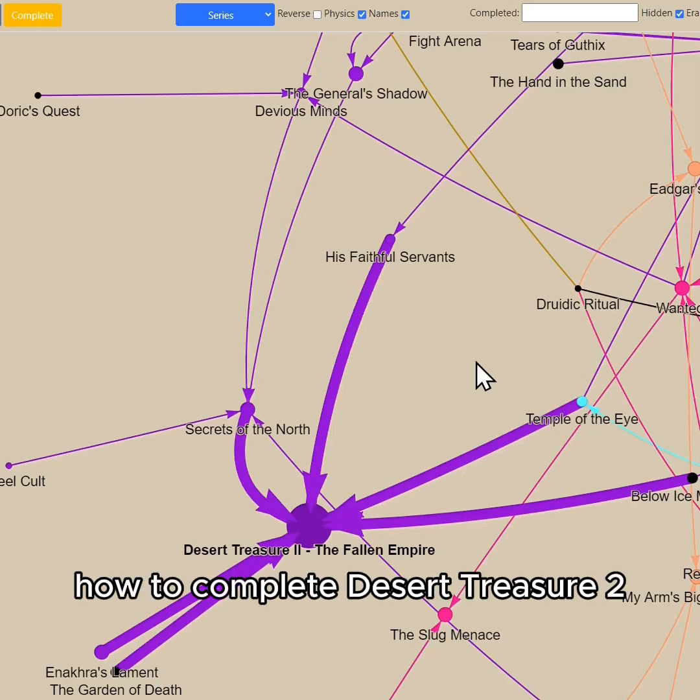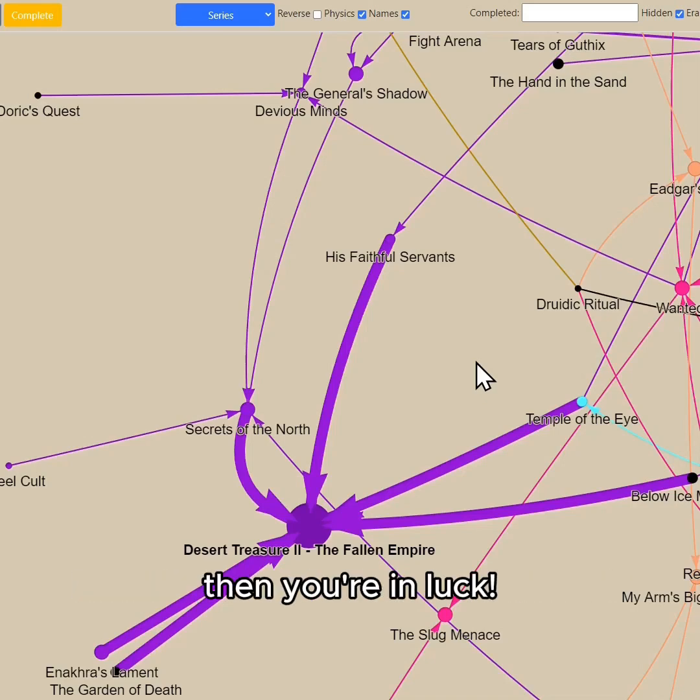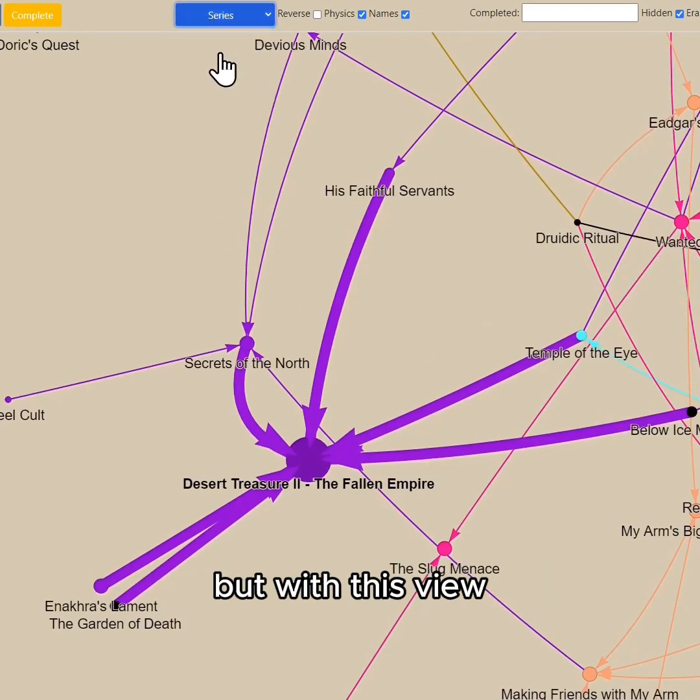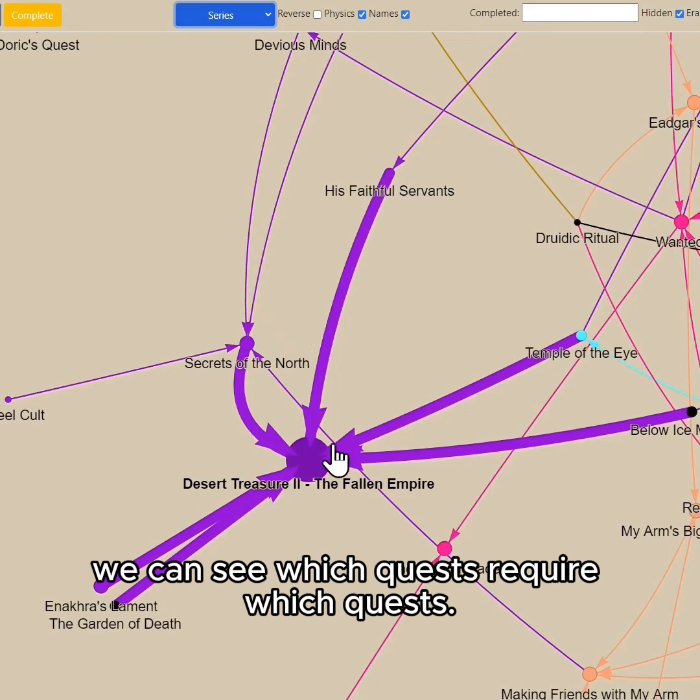If you've ever wondered how to complete Desert Treasure 2, then you're in luck. The Majerat series shows up in purple, but with this view, we can see which quests require which quests.